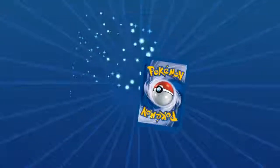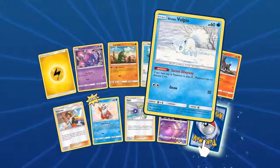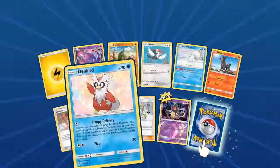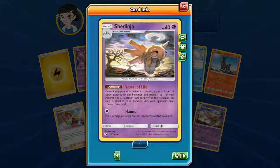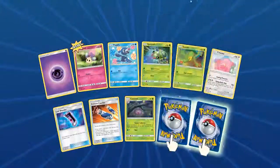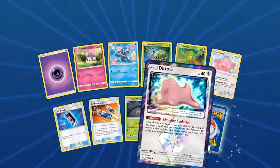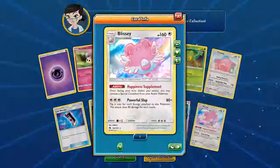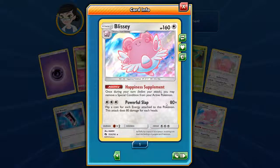This has been the longest pack opening of my life but I've been having a great time taking a look at all these brand new cards. We have a Secret Alleyway, Alolan Diglett, a Delibird, a Yamask, and a Shedinja — the Vessel of Life Shedinja. Next pack — two more after this, I don't want it to end. Oh, I got another find a friend, a Treecko, love that Treecko. We have a Ditto Prism Star — pretty cool — and a Blissey with holographic picture, Happiness Supplement. Not too bad.